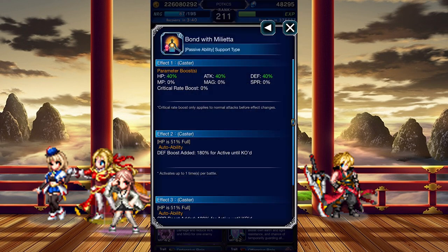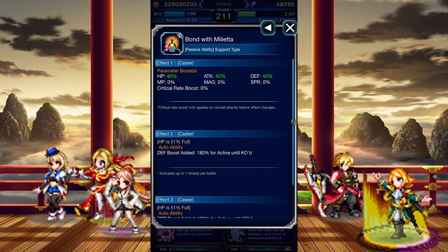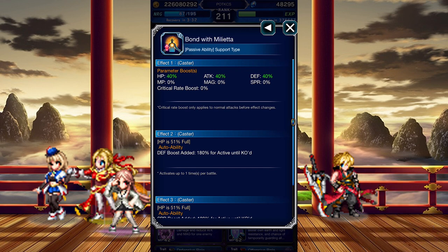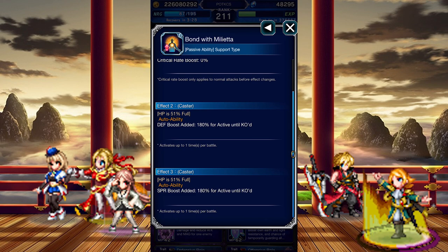Passives. With her Trust Master Reward or Super Trust Master Reward equipped, she unlocks Bond with Melieta, who is a cool-looking unit we'll never see. To compensate, she gets stats and more Defense and Spear when her health falls below half. Personally, I'd just prefer Melieta.